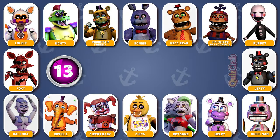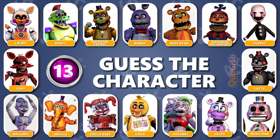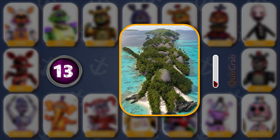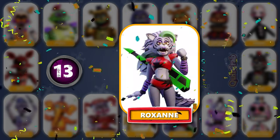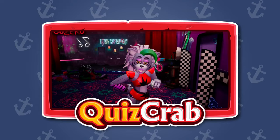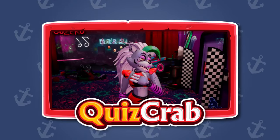Round 13. Ready for the next round? Voice clip: 'Everyone wants to be you.' Recognize the character by squinting your eyes and voice? Great, you got it — it's Roxanne Wolf. 'Everyone wants to be you.'